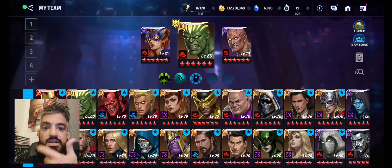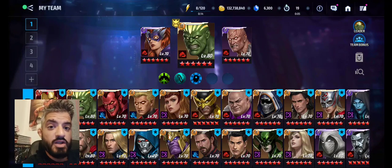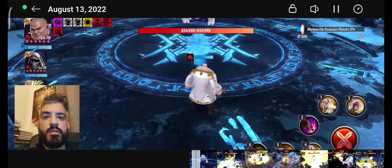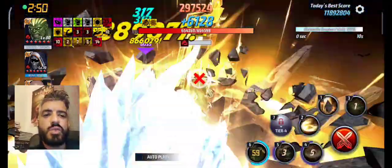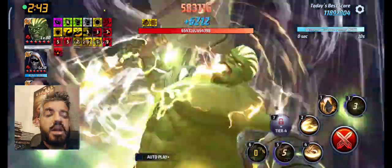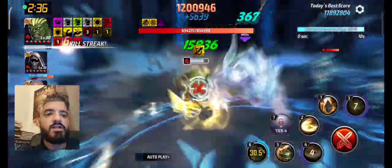I tested him on ABX, GBR, World Boss Legend Mephisto stage 55, World Boss Legend Knull stage 39 (which was my max), and Gorr stage 9 as you already saw in a short video I uploaded. Let's see what he's capable of. Starting with ABX, I feel the best leadership is Kingpin's because it gives him 30% HP, and it's the only HP leadership available from Combat Villain characters.